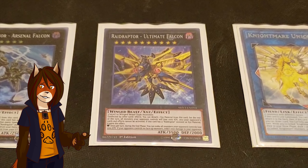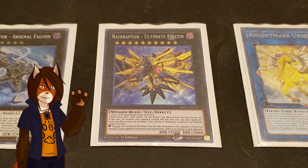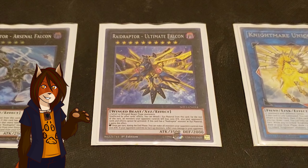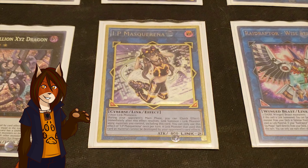We have one Raidraptor Ultimate Falcon, a terrifying Xyz boss for this deck. Unaffected by all other card effects, you can detach to reduce all opponents' monsters by a thousand attack and prevent the opponent from activating cards or effects for the rest of the turn. And if it has a Raidraptor monster as material, then during the end phase of every turn, either all your opponents' monsters lose a thousand attack permanently, or if they have no monsters, they take a thousand damage. We have one I.P. Mascarena, for the option to switch around my plays as needed. Any Link monster using it as material cannot be destroyed by card effects, and as a hard once per turn, it allows you to Link Summon during the opponent's main phase as long as you use her as material.